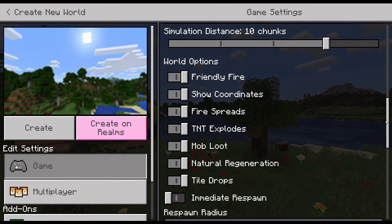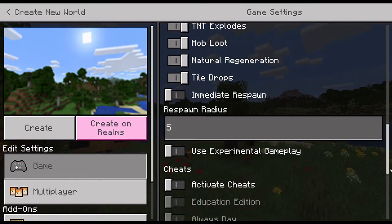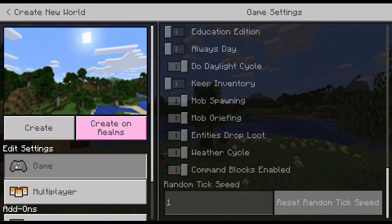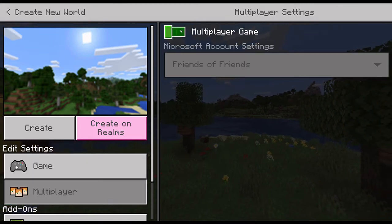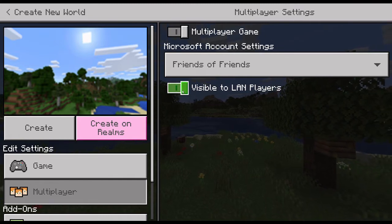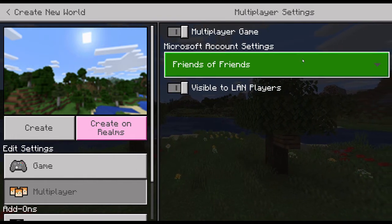Turn on 'Show Coordinates' because that shows the coordinates in the corner of the screen, which you can write down to remember where your spawn point is, where your shelter is, and other things in the world. Then go to multiplayer — you can disable multiplayer if you don't want anyone to play with you. 'Visible to LAN Players' — if you don't want people to join from Wi-Fi, disable that, but usually you want to keep most of these enabled.